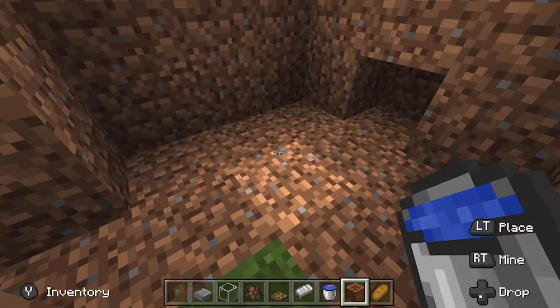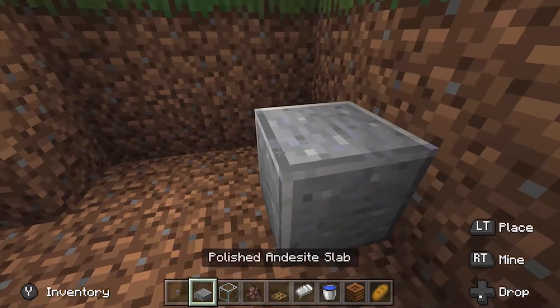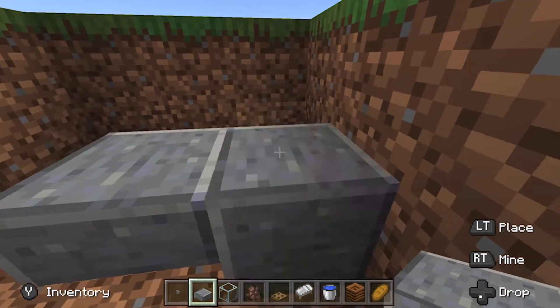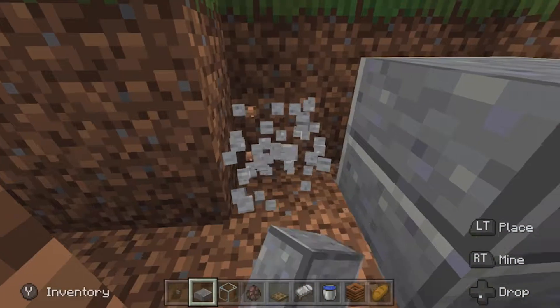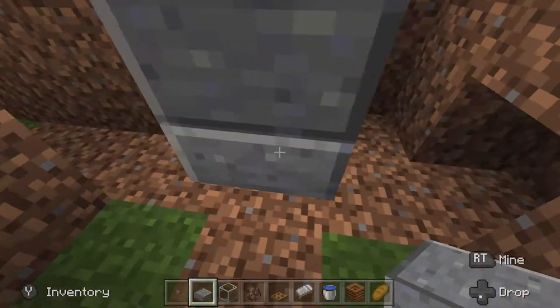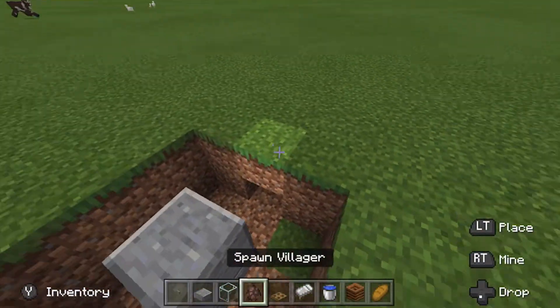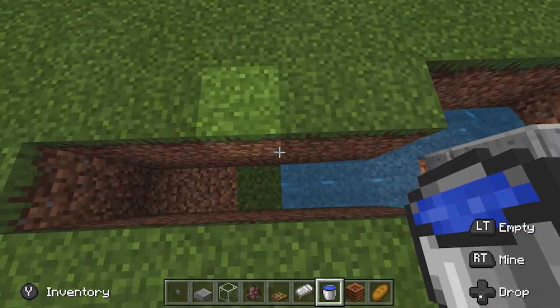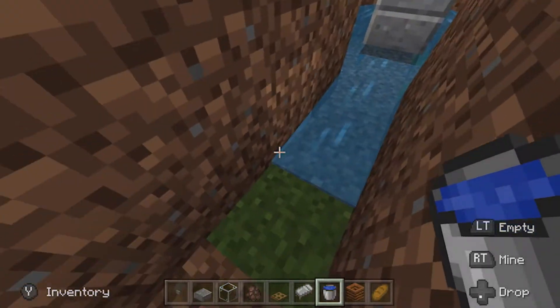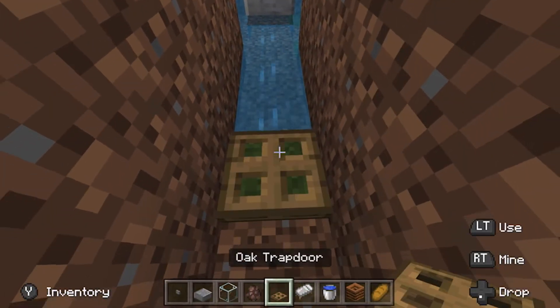I'm going to put these in my inventory and place two slabs here, one slab out, and another two slabs on top. So you've got this for your villagers to stand on. Next, place your water bucket in the hole, and you can see now it will be pushing all the villagers into one direction.